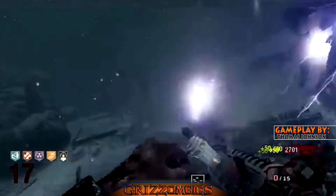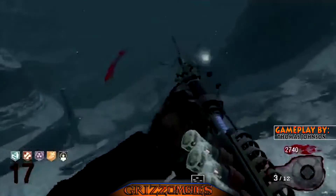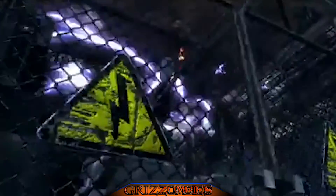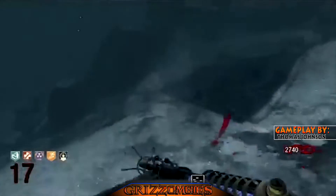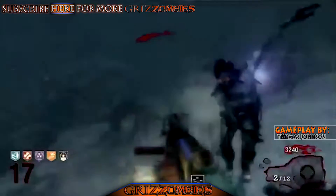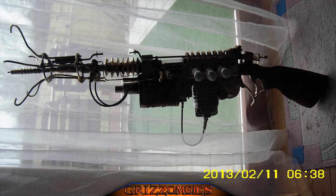The Wonderwaffle DG2 is a pinnacle of secret Nazi technology. It was built at Darius along with the teleporters and was intended to be mass produced and supplied to the front line troops to win the war. Dr. Edward Richthofen created it, as revealed in his quotes when he received it from the mystery box.